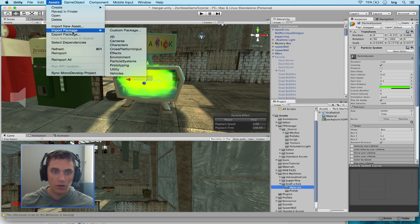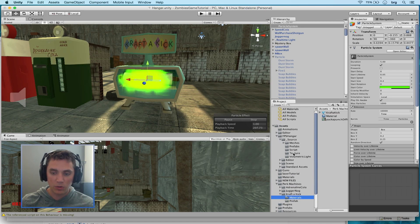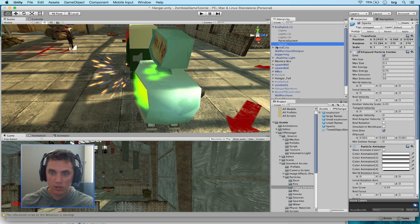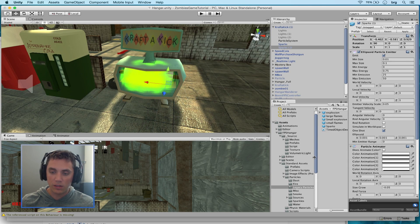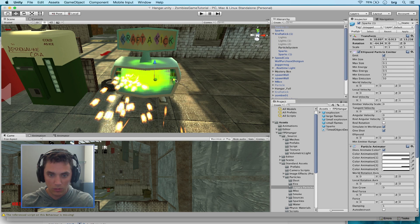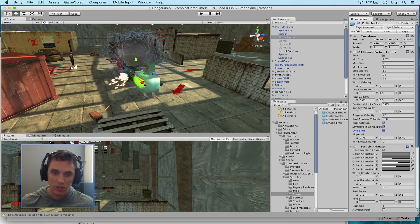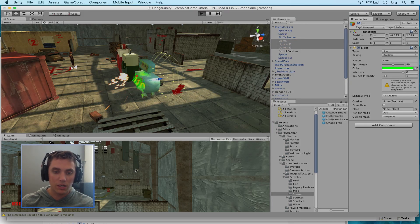Next, add a particle from the Asset Store. Go to Assets > Import Package > Particle Systems. Once imported, find them in the Project Explorer — there's a folder called Miscellaneous with Sparks. Drag the sparks onto the scene, rotate it so it faces outward, and nest it inside the Craft-a-Kick model. Duplicate it a couple of times. There's also another sparks effect in the Legacy Particles folder — drag that in for another effect and move it more into the machine. Finally, add a smoke particle, nest it inside the Craft-a-Kick along with the sparks, and set it to one shot so it fires once. Enable the lights and press Play to see all effects together.